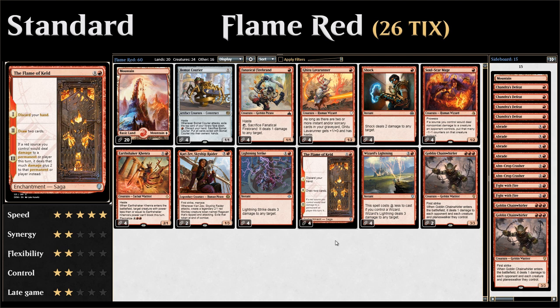Suddenly all our burn spells and red creatures are supercharged and we'll be able to deal a ton of damage out of nowhere. Compared to a more regular version of mono-red, the major difference is that we have a lower curve, fewer lands, and of course the addition of Flame of Keld, which is kind of our trump card.